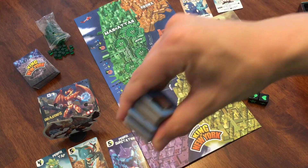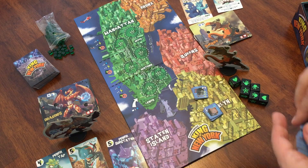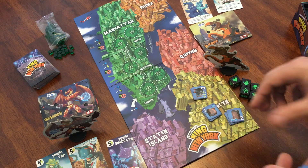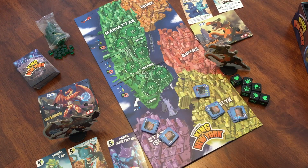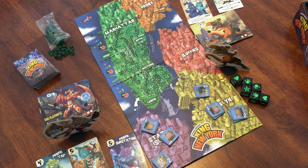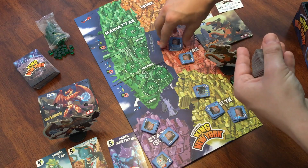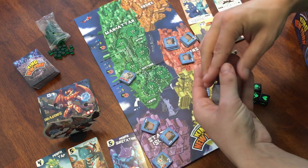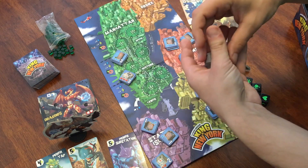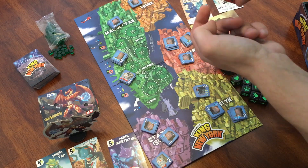We are now stacking buildings in each borough of New York — three stacks with three chits each in each borough. So there are going to be three high rises, and you can do damage to the buildings throughout the game. When you damage a building, it gets flipped over and turns into a military vehicle, which gives you other things to damage as well. By damaging and destroying buildings and military vehicles, you can regain health points, get more power cubes, or even gain victory points depending on what's indicated on those buildings or military vehicles.